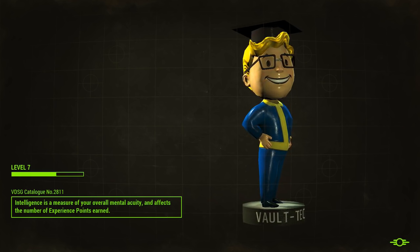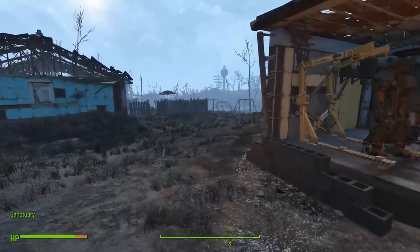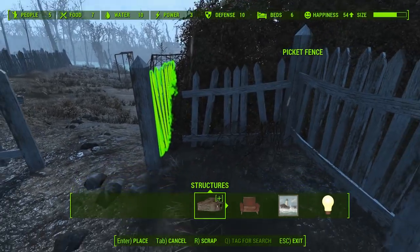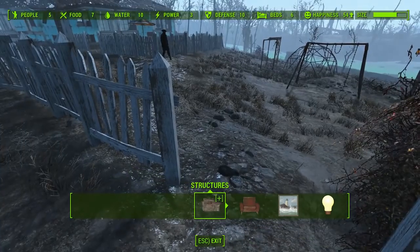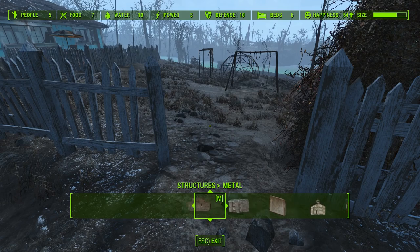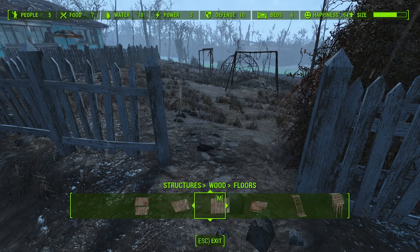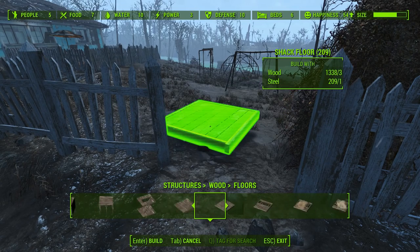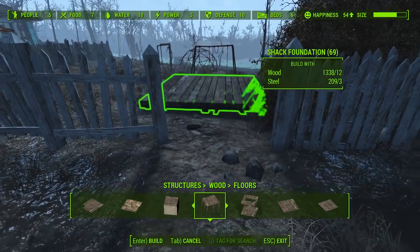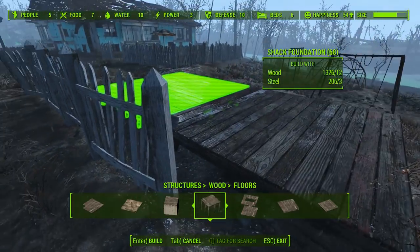Hey, Jake J here. Today I want to talk about level design, and I'm going to throw some critiques of the workshop mode in Fallout 4 in there. The settlement workshop mode — whatever it's called — this mode where you're building stuff intrigues me a lot. It's actually pretty cool, but it's also really clunky. A lot of people have said that workshop mode feels tacked on.